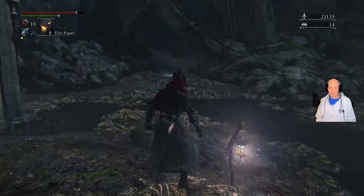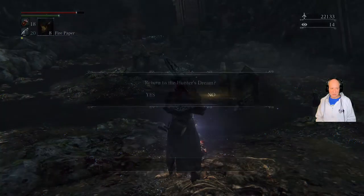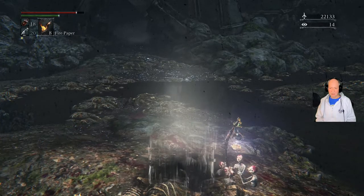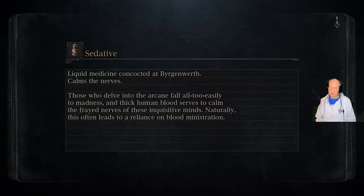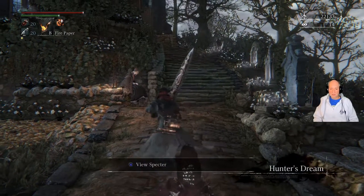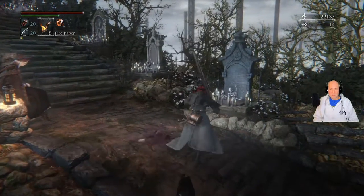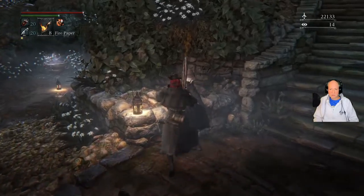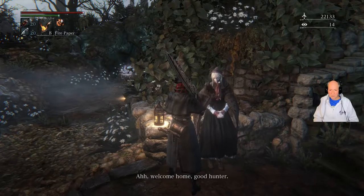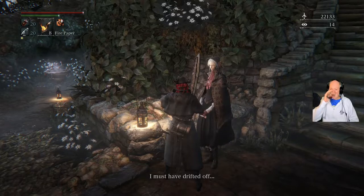So we got a bullet rapture — excellent. And that's the route to Bergenwerth. We could go that way, but if we go that way the boss will cause everything to turn once we beat it, so we want to hold off on that for a minute. Let's go ahead and light the lamp. Got everything in through there, so let's go ahead and return back to the Hunter's Dream. I can pop some stuff and get a level, so we're doing good.